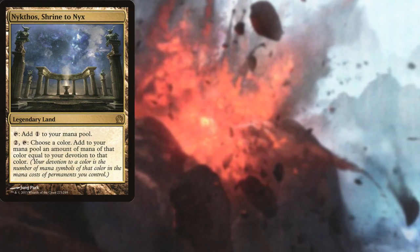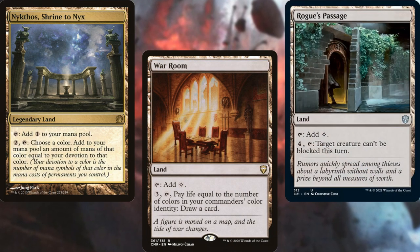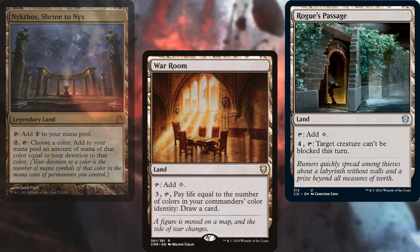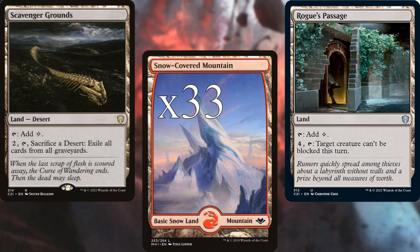For lands, we have Nykthos Shrine to Nyx for mana ramp, War Room for card advantage, Rogue's Passage to make our big smashy creatures unblockable, Scavenger Grounds for graveyard hate, and 33 snow-covered mountains.